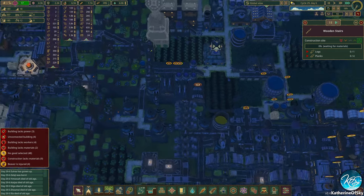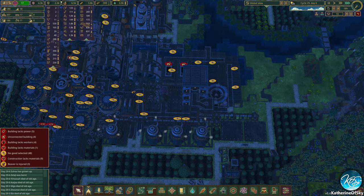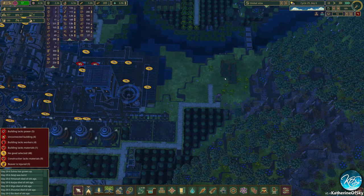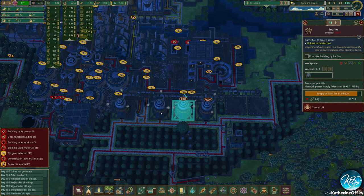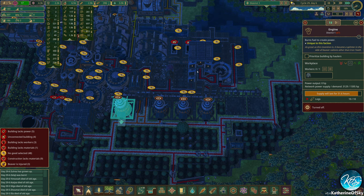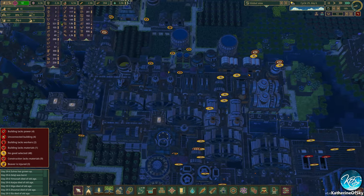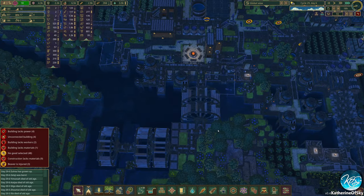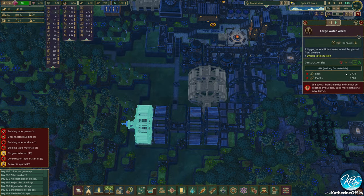The maze-likeness is a lot — it's a lot. Okay, we're at 3k food which is great. I'm going to turn off the engines since we don't need those to run right now, save some logs. This needs to get built actually.